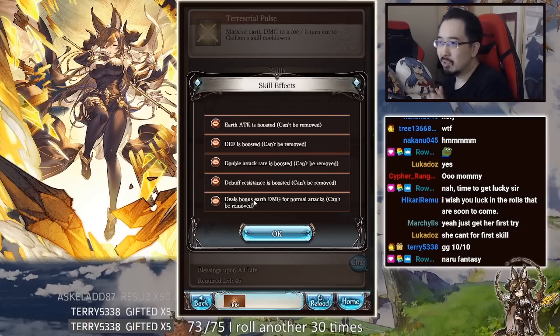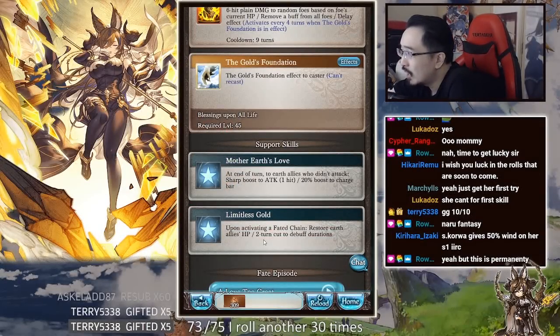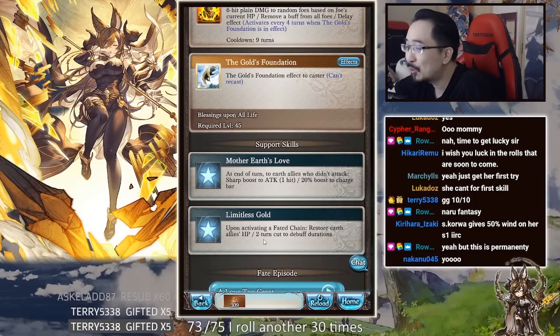Galleon cannot grant this on herself. Whenever you activate Fated Chain you get 5,000 heals. 5,000! You can spam that every two turns.